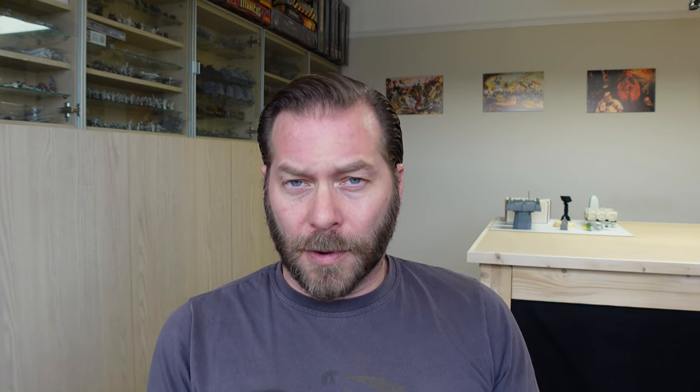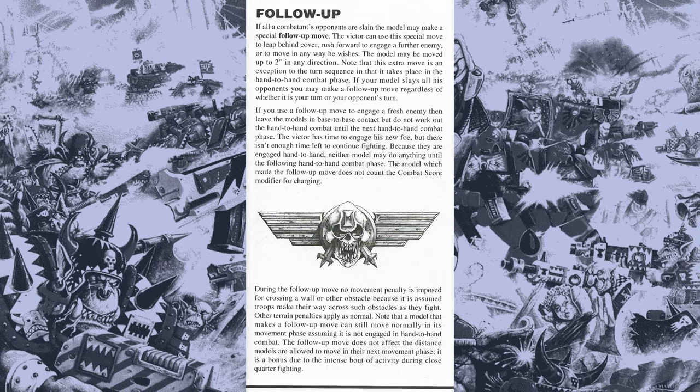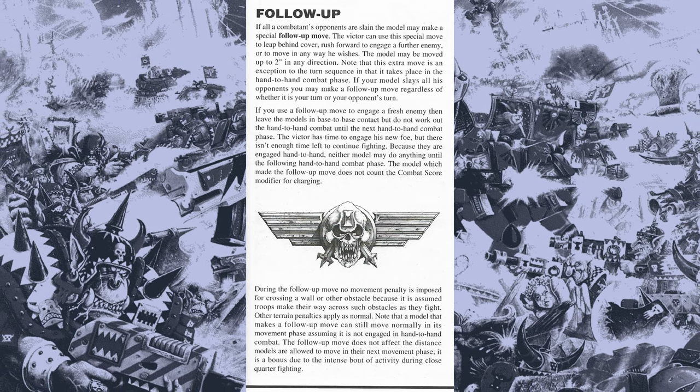The winner of the combat gets to make a special two inch follow-up move, done in the hand-to-hand combat phase and can be made in any direction. It can be used to clamber over an obstacle or even to move into hand-to-hand combat with another model, although they won't be able to fight again this phase and they won't count as charging in the next hand-to-hand combat phase. This move is designed to keep the assault going — to get deeper into a squad or, should you kill your opponent and find yourself in the open, to use those extra two inches to get back into cover.